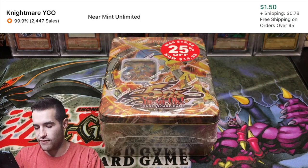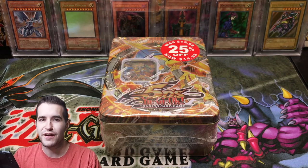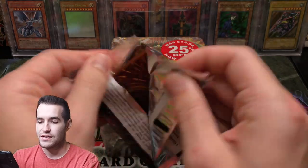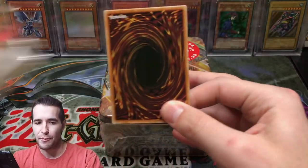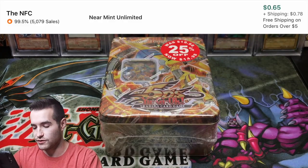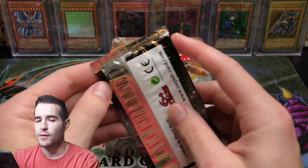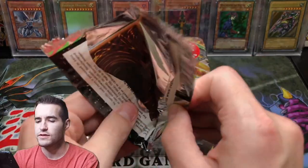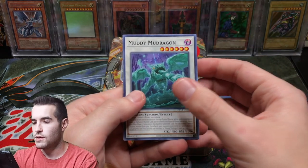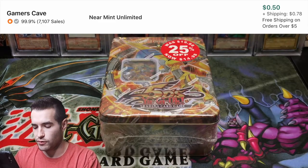Bottomless Shark — maybe we'll get some luck here and Kevin can pull something crazy. Imagine if I pull the Ghost Rare, that'd be pretty insane. Scrap Golem, that's a good Super Rare. Book of Moon, I believe, is still the most expensive card in this set, so it'd be a nice one to get. Muddy Mud Dragon, Spiral Gear Drone.